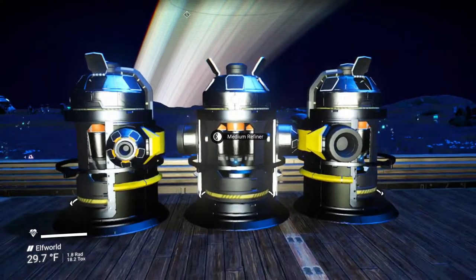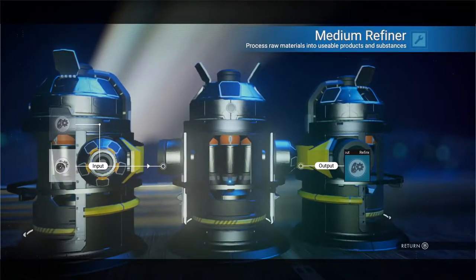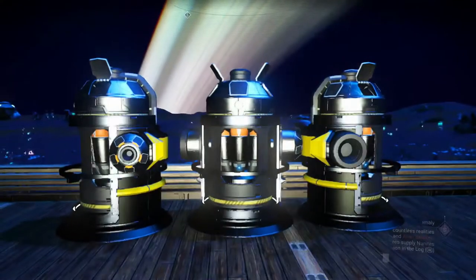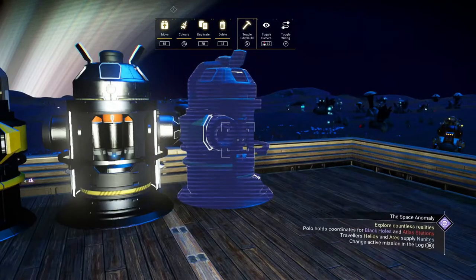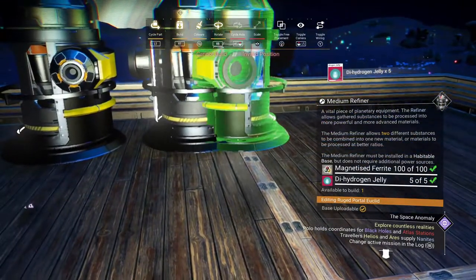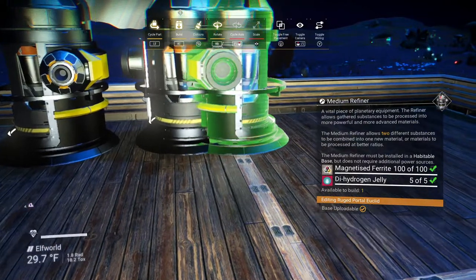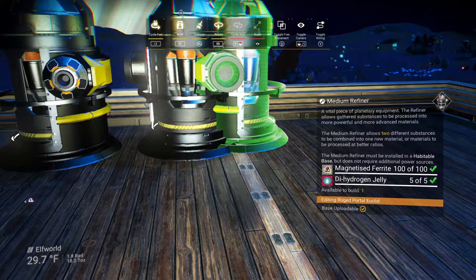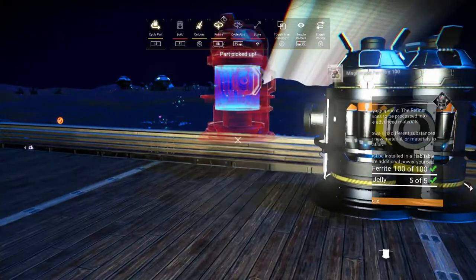I'll line up my medium refiner and come in here, just grab something random. We'll come up here to the build menu, choose the item, pick it up, and move it. I want to make sure these things are about 90 degrees to it — make sure that little yellow bar is hitting that cone — and leave it there.